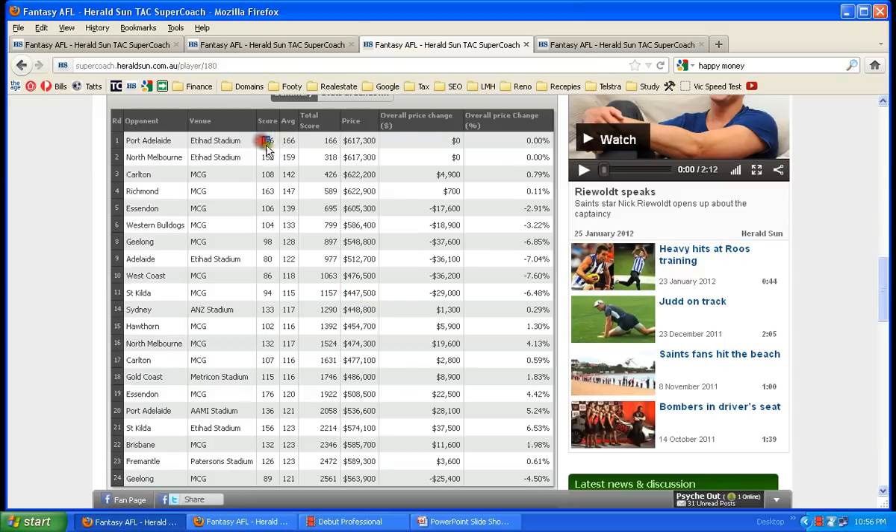His scores were still quite high, but you're happy with those scores. Because his break-even score is pretty much his average, he needs to maintain his average for his price to stay the same — and that's fairly hard to do. Just one bad game and his price is going to go down. You can see there he had four bad ones in a row, and you got him at a bargain price.